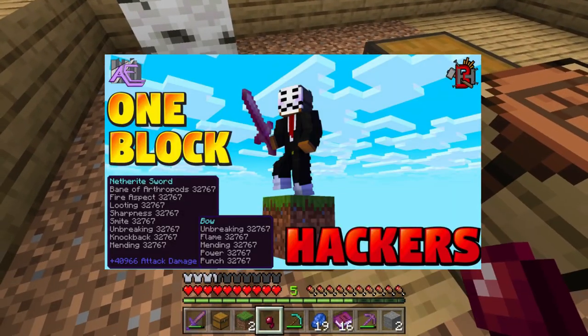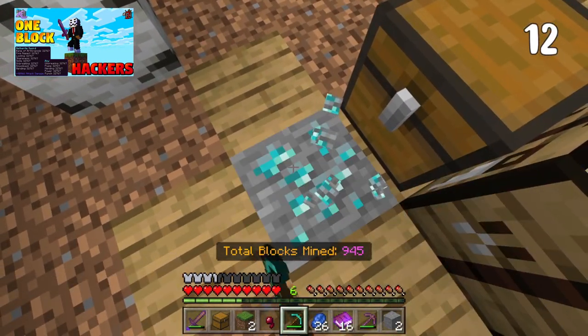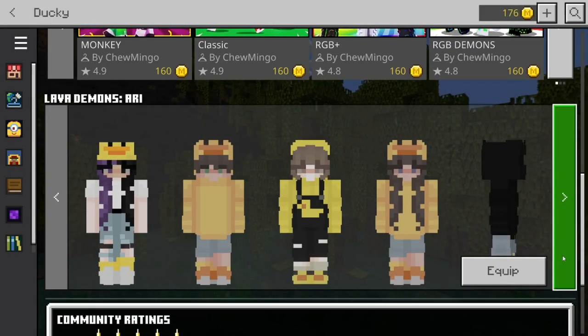Also in Skyblock land, we have One Block Hackers by Builders Horizon. Here you can become a hacker and use your skills to beat this skyland, upgrade your gear, and even throw on a hacker skin if you want to really complete the look.